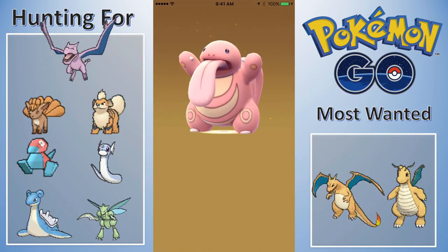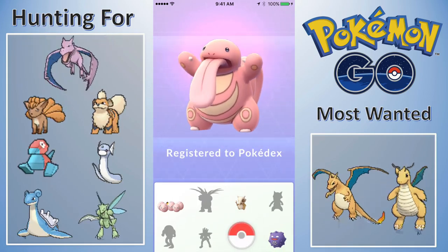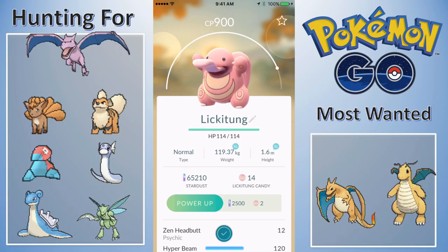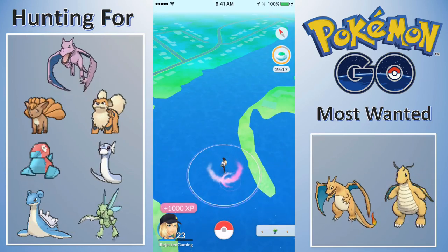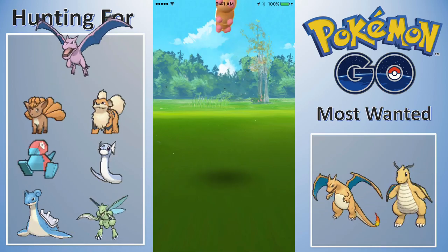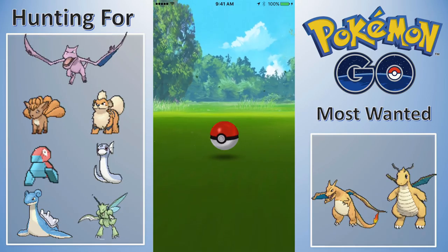Here's a new Pokemon for me — I was really excited. I didn't have a lucky egg popped, but this is a Lickitung. It's not the greatest Lickitung in the world, it's only a 900, but I do power it up in the second part of this video. I think I get it over 1,000 because I like to have stuff over 1,000. Then we have a Weedle, which is not very exciting.